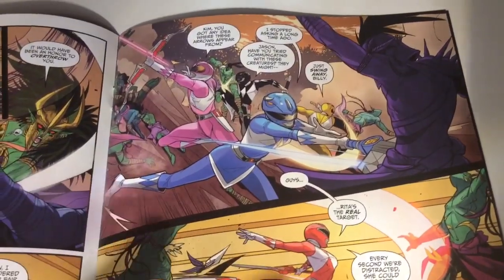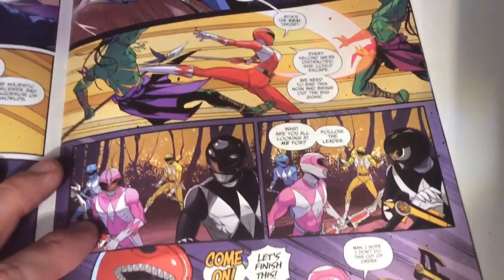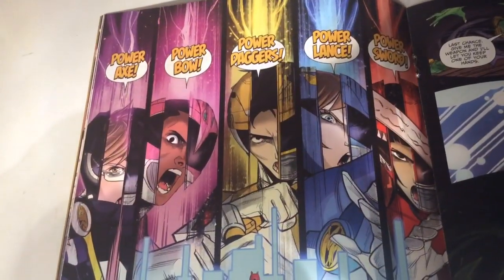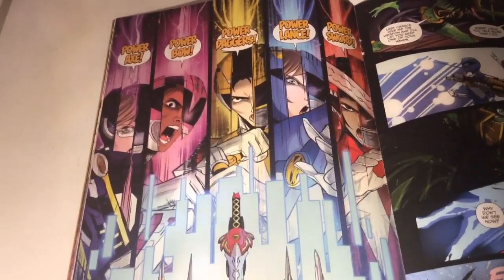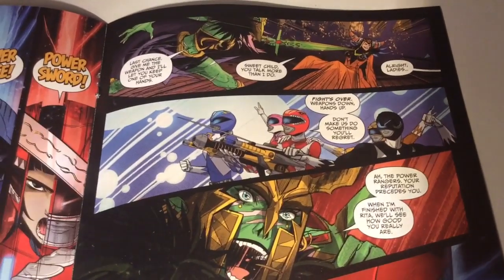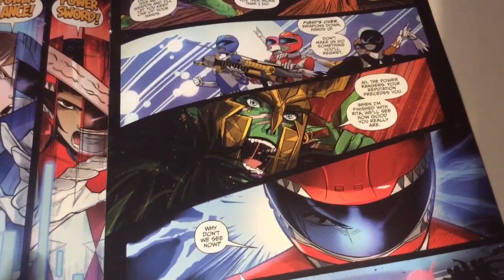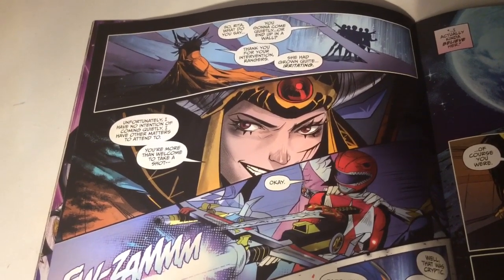Adriel feels like she's got the upper hand and is a bit disappointed. A cool bit is where Zach's like 'where do these arrows come from?' and Kim's like 'I don't have a clue, I stopped asking a long time ago.' Meanwhile Trini's saying Rita's a real target, we're wasting time, and Jason's like 'let's follow Rita.' Adrian is ready to cut off Rita's hand, and pretty much the Rangers say 'hands up.' She's like 'when I'm done with Rita I'm going to take you on' — they're like 'no, we're doing this now' and basically just blast her.